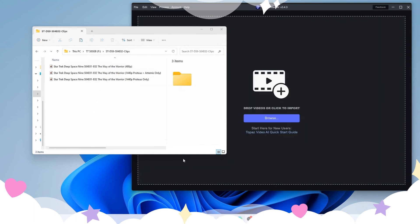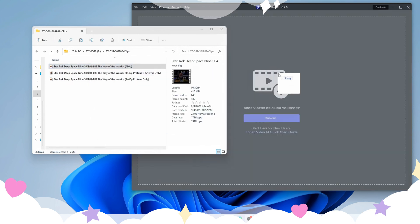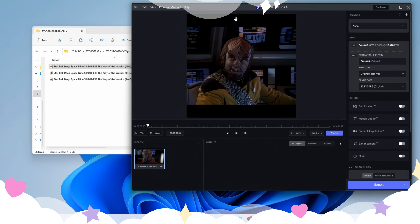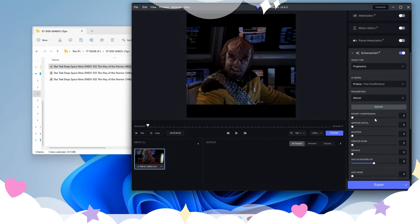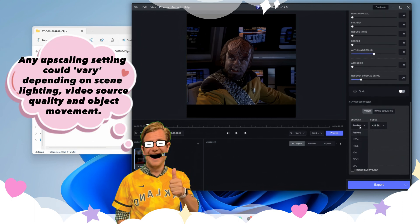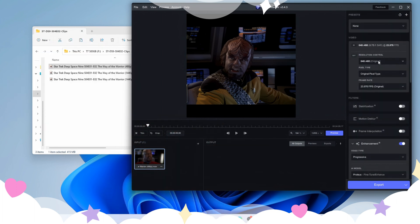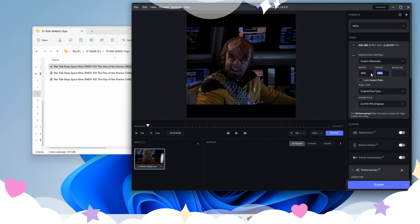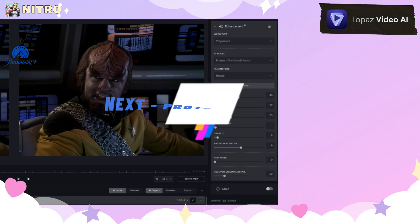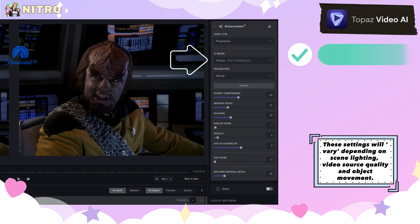Greetings all. Start with importing the video you wish to upscale. Upscaling settings most likely differ video to video. Next, choose the Proteus Upscaling model and dial in the manual parameters.